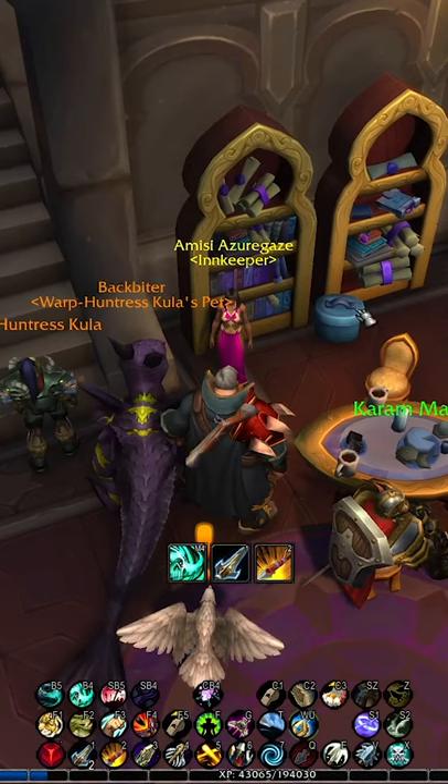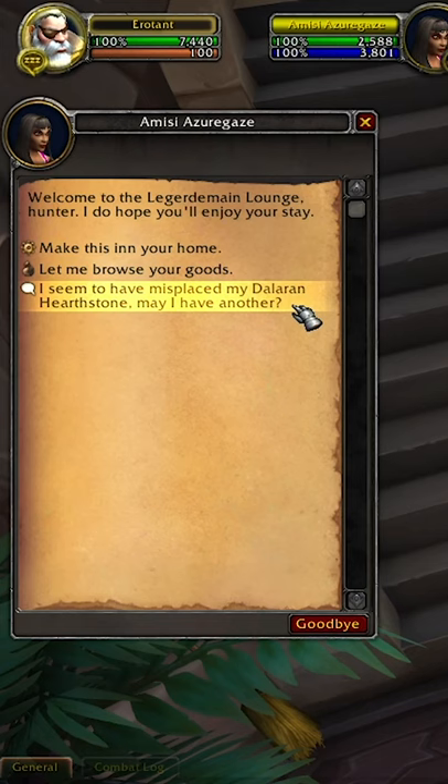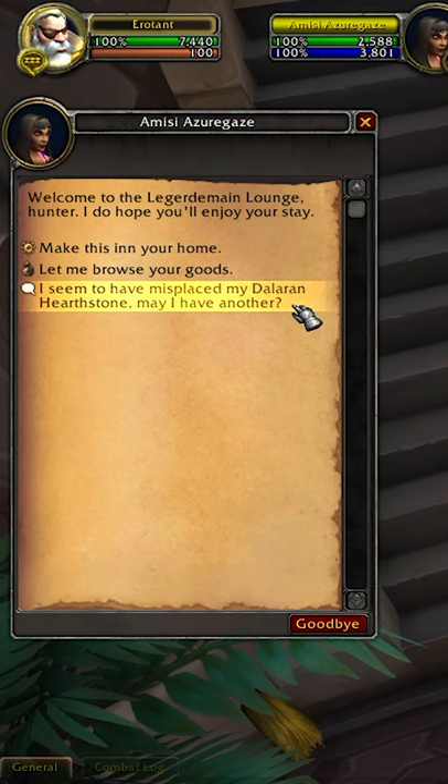Inside the Ledgermain Lounge, there is a lovely lady called Amisi Azuregaze. Simply speak to her and say, 'I seem to have misplaced my Dalaran Hearthstone. May I have another?' And there you go, you now have a Dalaran Hearthstone.